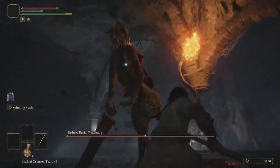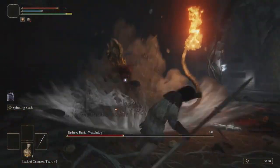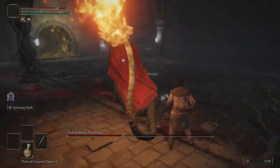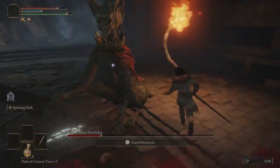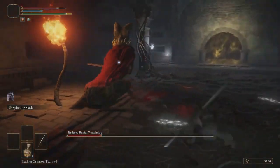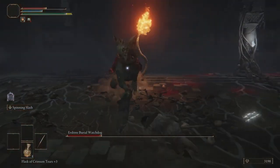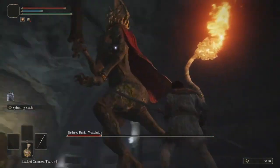Let's stick behind him and deal some damage. He's also got a tail slam where he'll slam his fiery tail downwards — watch out for that as well. His back is his weak spot because he's just got that swipe that he'll punish you with, and the tail slam. If you stay in front of him, you're liable to be hit by all of his other attacks.